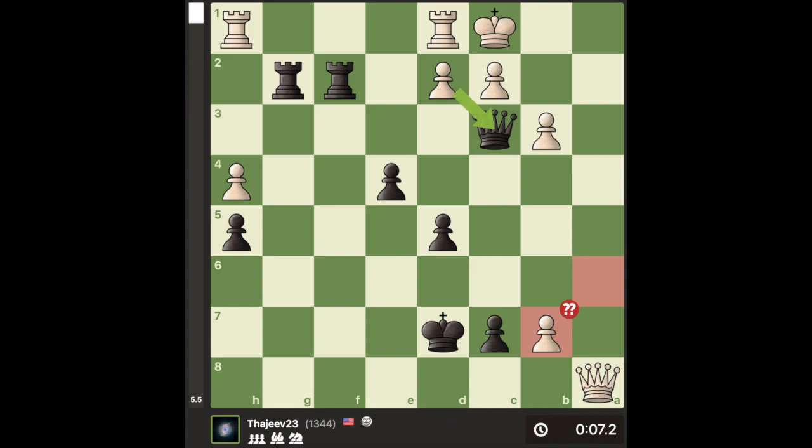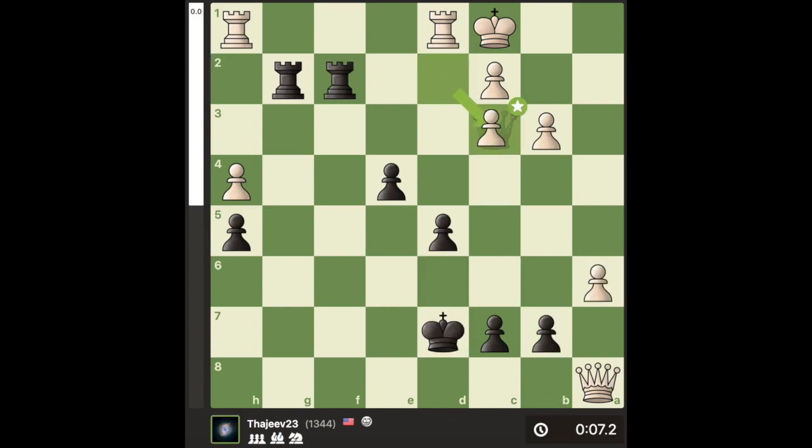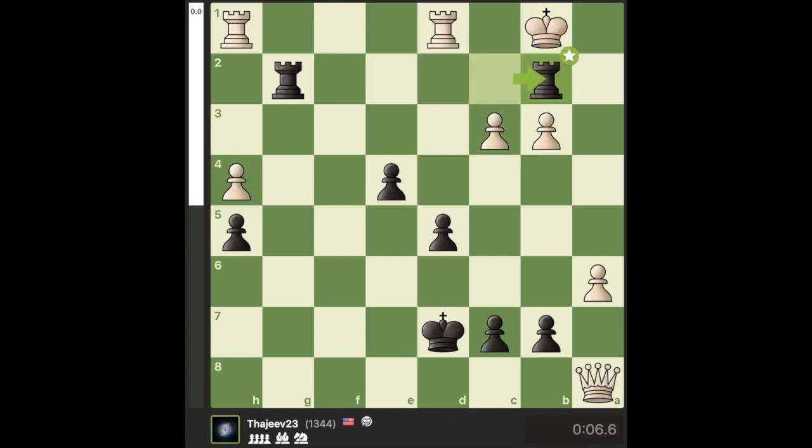If White goes for Axb7, we have Rxd2, which leads to checkmate. After White under-promotes to create some threats, Black is just completely winning. So instead, the best move for White is to accept the queen sacrifice, and after Rxc2, King over, and Rxb2, White can just repeat moves.